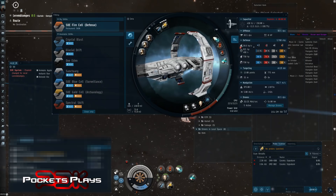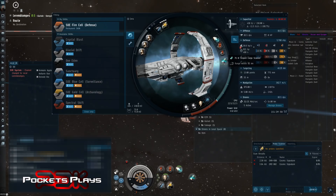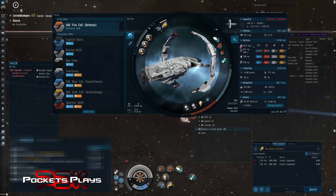There's also a cargo scanner — you can use it or not. In highsec I don't usually bother, I just hack everything since I'm going to clear the site so new ones will spawn. But it's nice if you think there's a chance you might get interrupted — you can scan, find the most valuable can, and hack that first or hack it and leave.